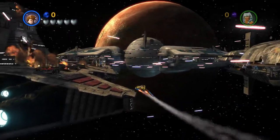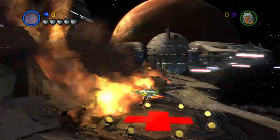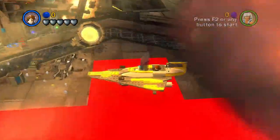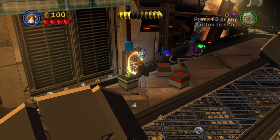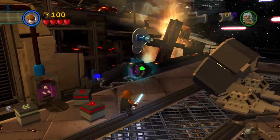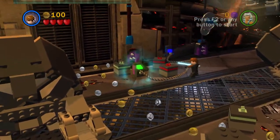To do this, when you start out in Storm over Ryloth, you will want to head over to the nearest landing pad and land. Then you will cut a hole in the wall and use the force to connect this plug thingy over to the hole that you have created.